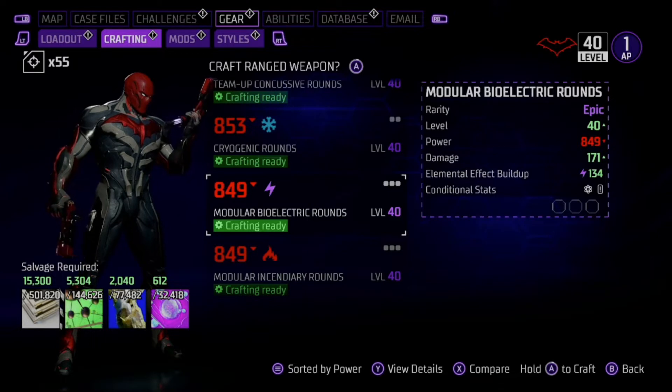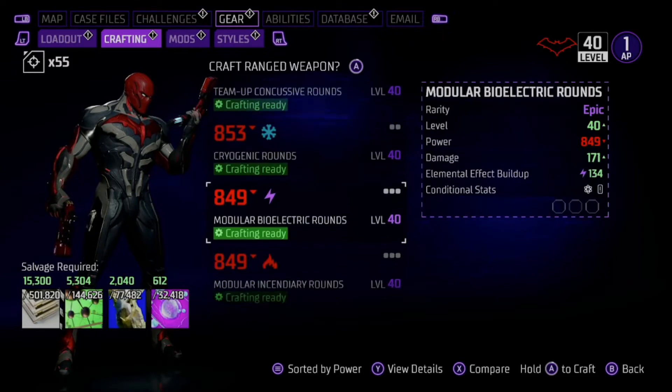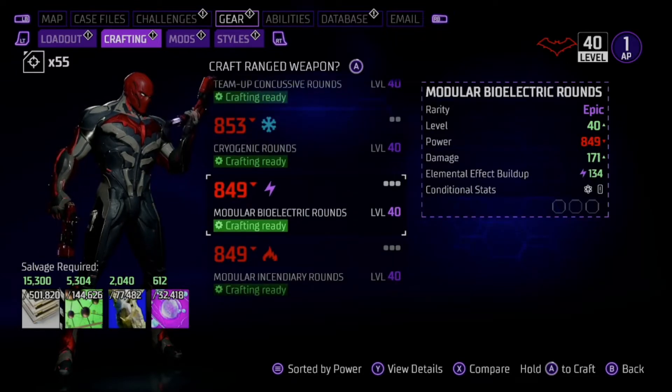Electric rounds, when it applies, has a blast radius. In this game, when you're generally having a rough fight, enemies are grouped up. It doesn't matter whether they're grouped up or if you're fighting 1v1 — for 1v1, cryo would be best, but electric is a damn near close second. But for crowd control, electric way surpasses cryogenic rounds.